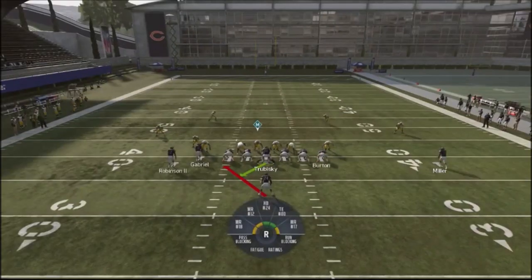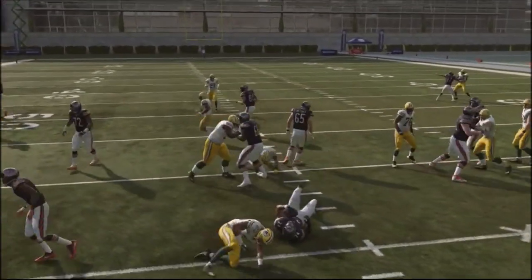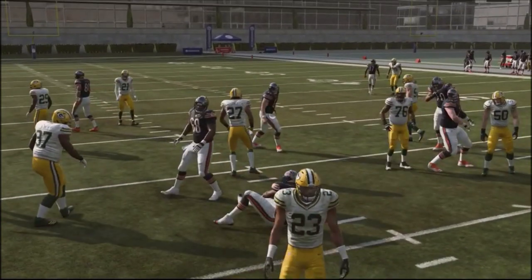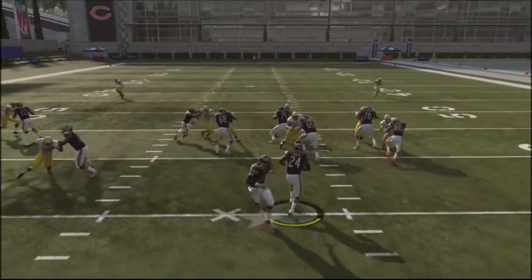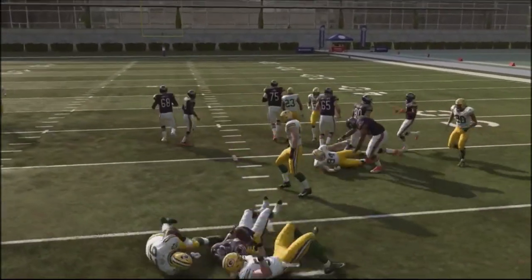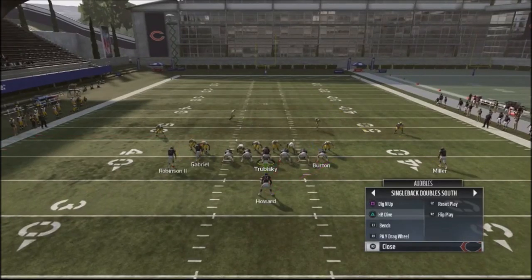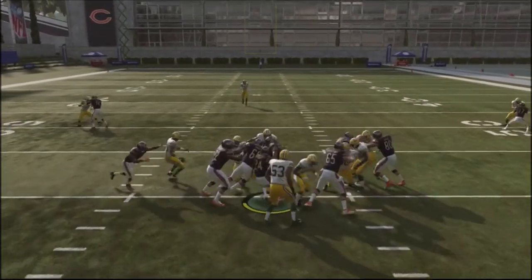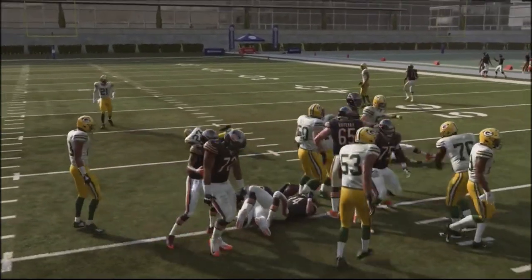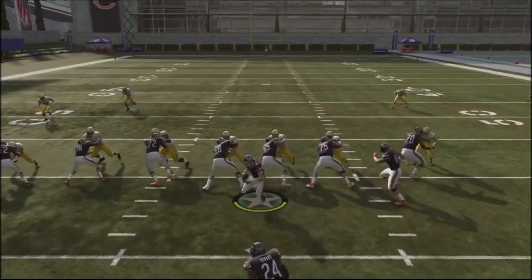Green Bay's defense in this game is a little bit better than it should be, and they get really good block sheds against the Bears in this set. What I really like about this play is I can easily flip it — I've got an extra blocker with a tight end off the right-hand side, so I can attack my opponent on either side of the field. And I get a nice little inside run with the dive that I can attack my opponent with.